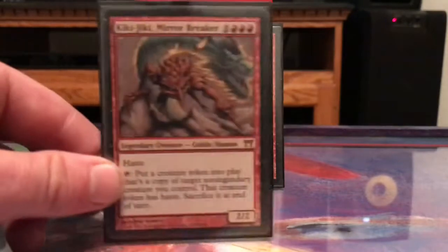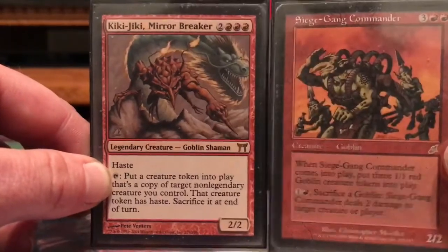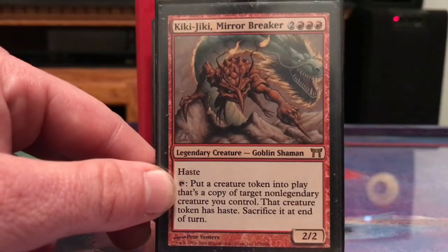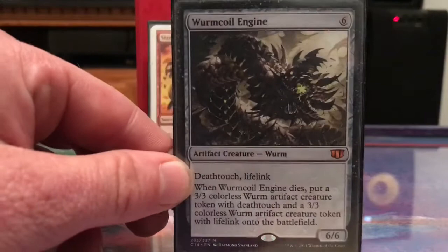Kiki-Jiki, Mirror Breaker: I don't have any of his combo cards in here, I'm strictly using him for value. I prefer not to combo off if I can. Wurmcoil Engine seems pretty good for this deck.